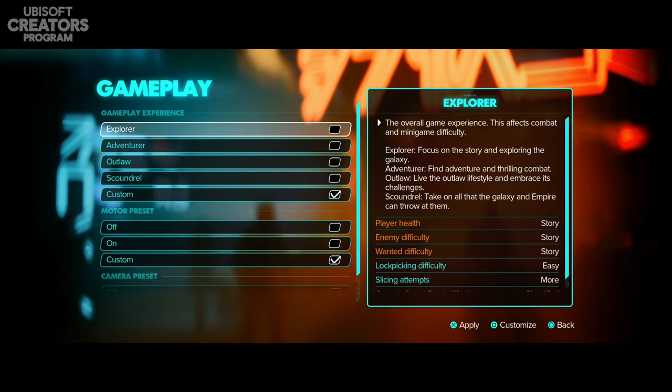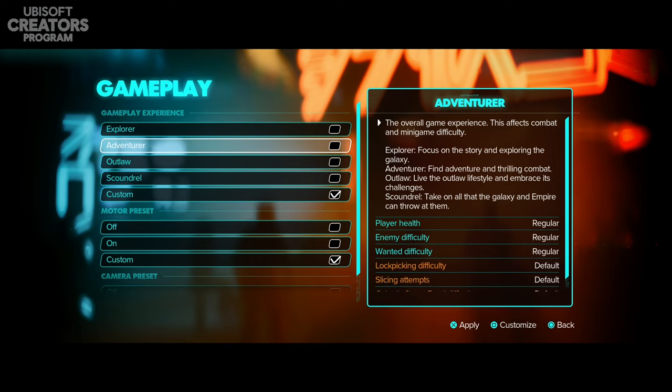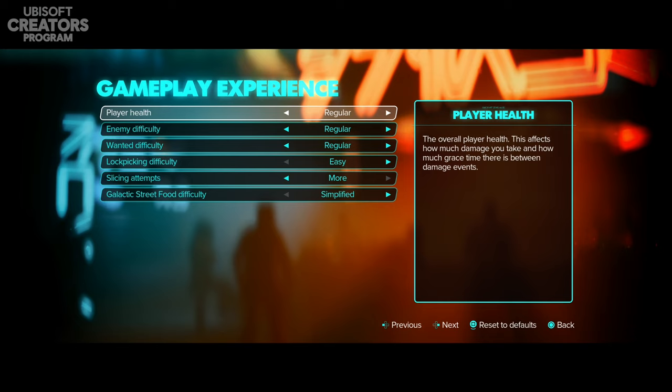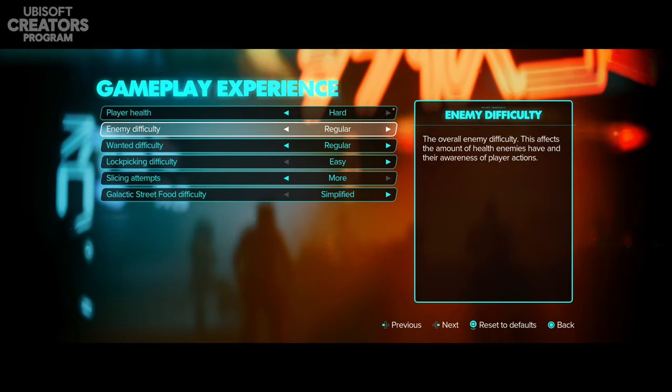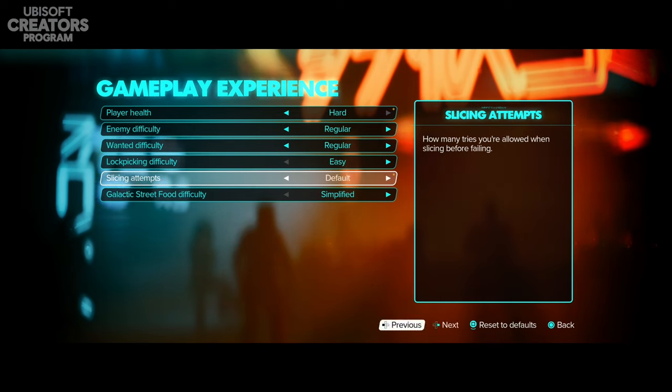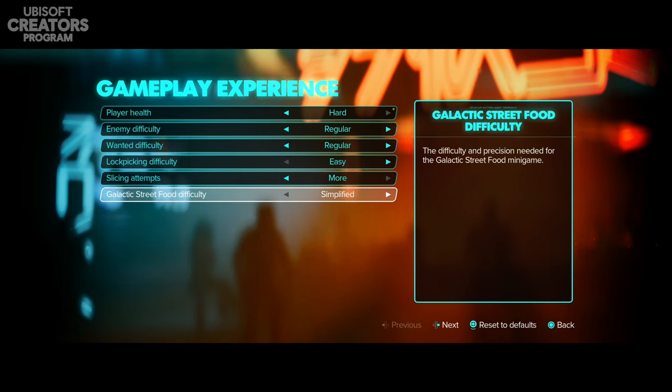Under gameplay experience you have Explorer, Adventurer, Outlaw, Scoundrel, and Custom — this is the game difficulty and you can customize it however you like. You have player health, enemy difficulty, wanted difficulty, lock picking difficulty — which I immediately put down to Easy — and slicing attempts where you can get fewer, default, or more attempts.